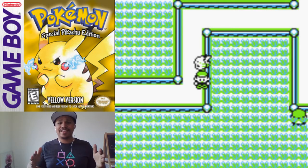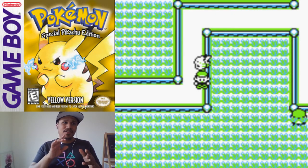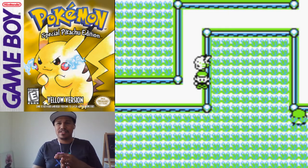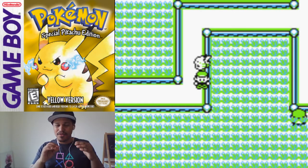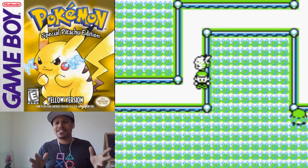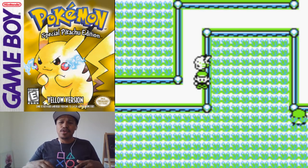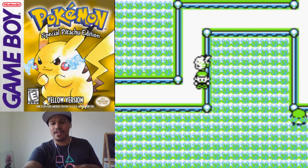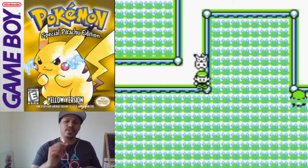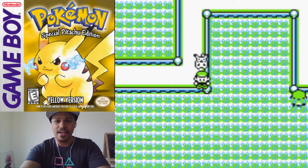You're going to need to be at least this far in the game where you have not defeated Misty, but you are able to access the ship in the next town. I am going to leave all the step-by-step stuff in the description below, so you guys can check it. You also have to not have fought this trainer right here that you see hiding in the grass, the little guy right here. And then you're going to need yourself an Abra.